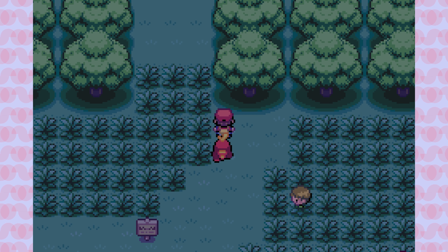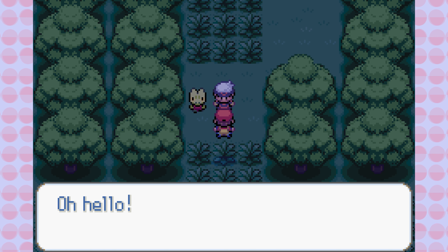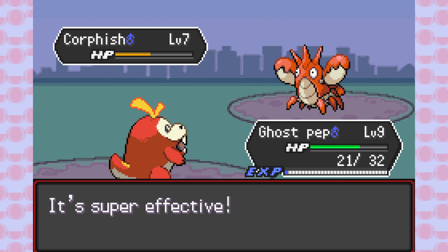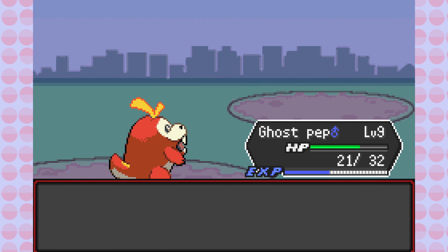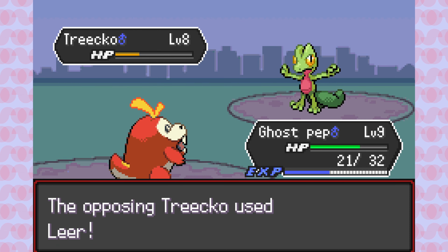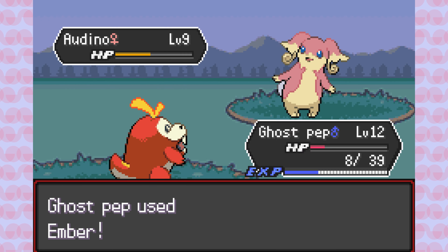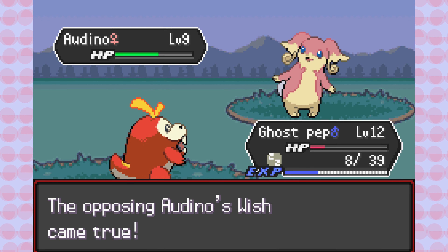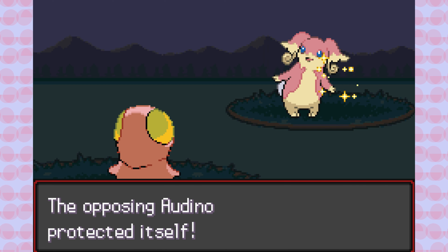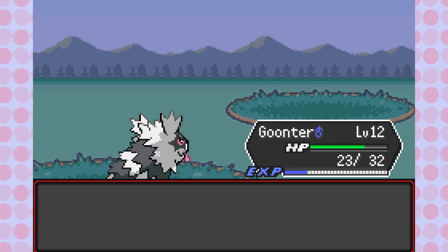Literally a couple steps after that encounter, the game throws another curveball and we have a battle with Brendan. He starts off with Crawdaunt, which is a great baiting trick because I thought he'd start with his Treecko that was following him. Ghost Pep holds out, using Round to finish off Crawdaunt, then an Ember takes down Treecko. After the battle, heading through Viridian Forest, there's a tricky trainer with an Ordino spamming Heal Wish and Protect — a super lengthy stall fight. She rewards us with Infinite Repel as a permanent feature. This should always be in the game!